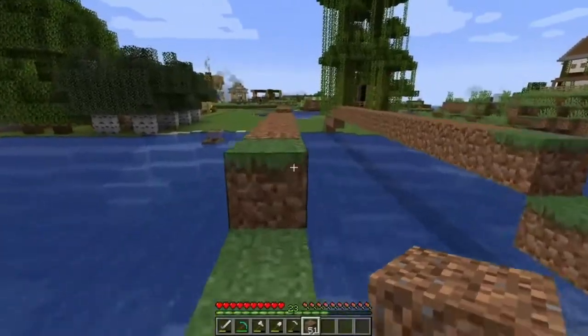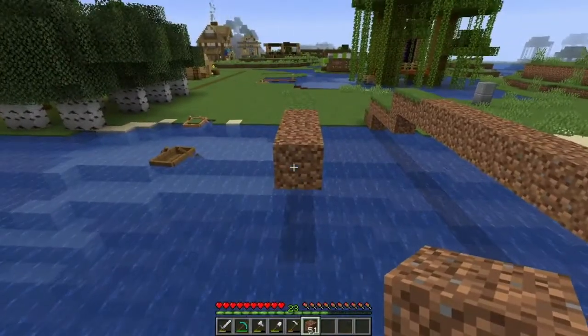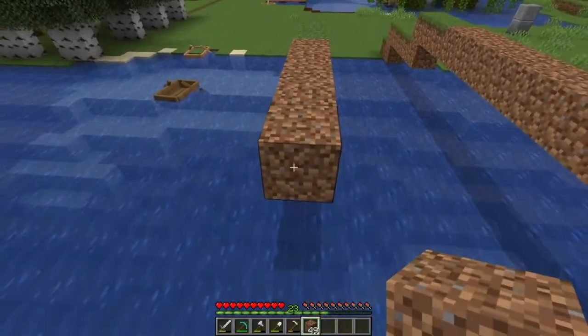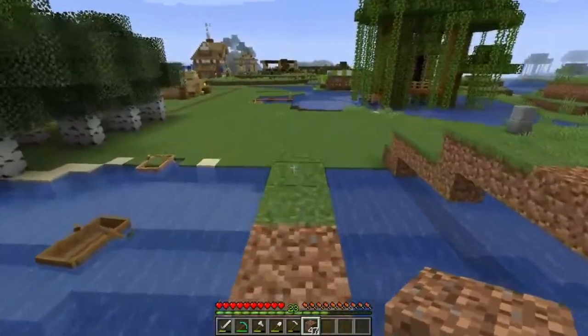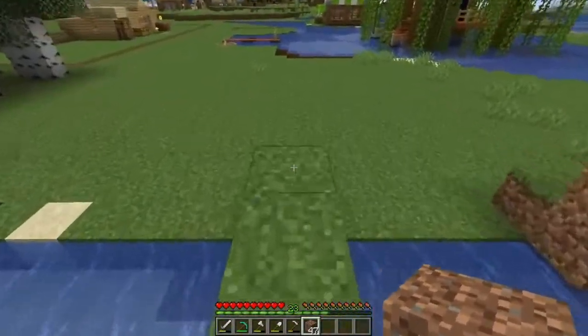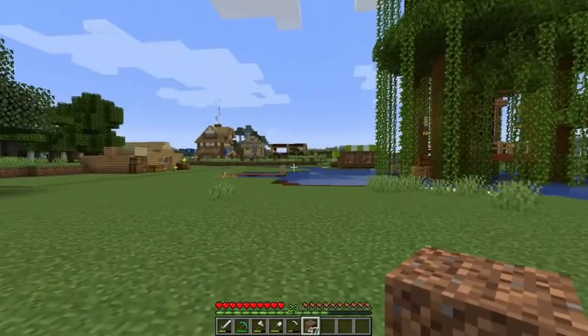Welcome back to another episode of Cocaine Israel. I'm glad to have you back. As you can see, I'm working on a little bridge here. I used some dirt to make it, but don't worry — the dirt's only temporary. I'm just trying to get a feel for the shape of it. I want to see if it's going to look good before I commit to it. You're probably wondering why I need a bridge, so let's show you.